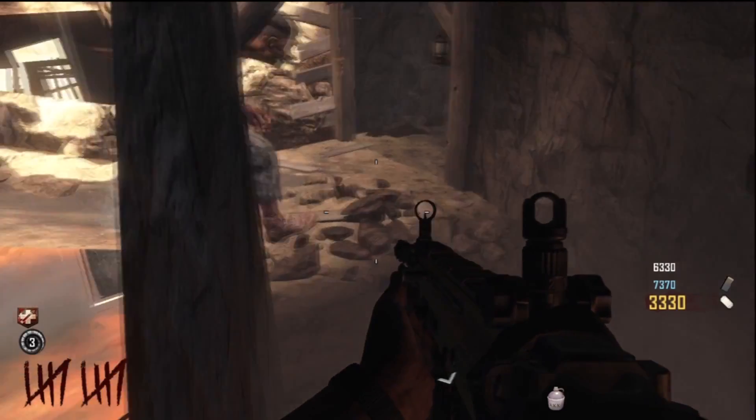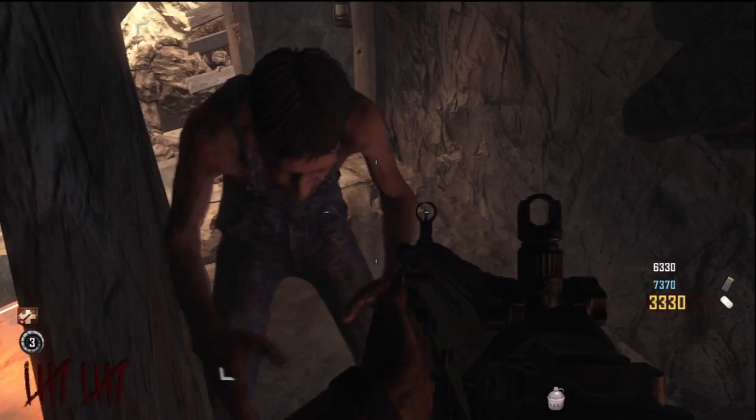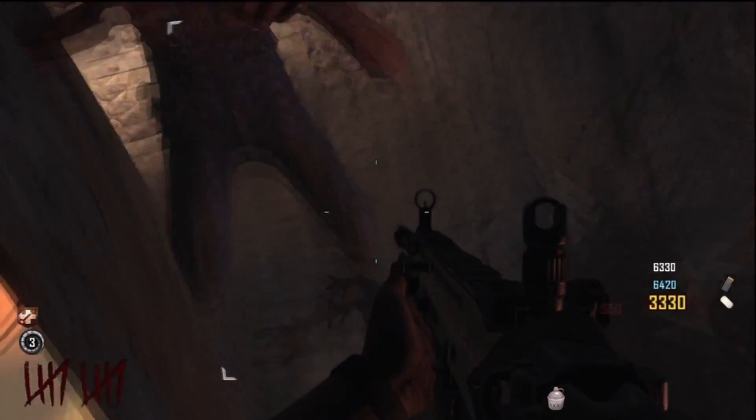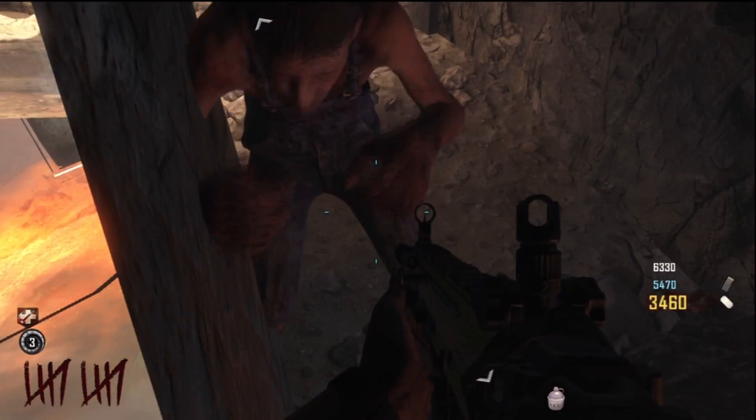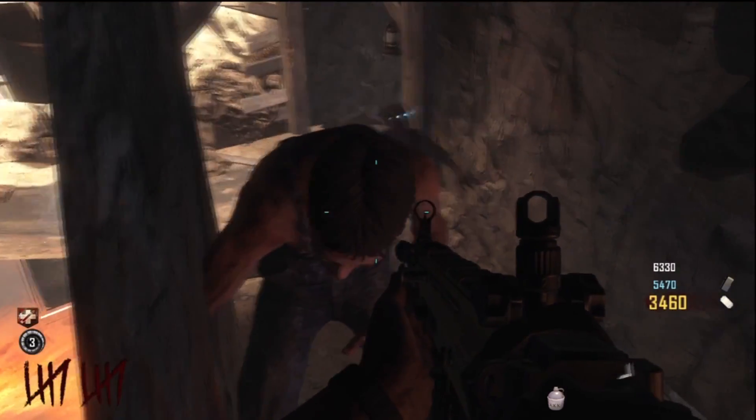Let go and then jump up about half a second later and it should put you in the wall. A little high, and then you can get into this cliff where I am here. Like I said, you can knife the zombies, you can shoot them and everything. If you like the video and would like to see more, don't forget to rate, comment, and subscribe. See ya!